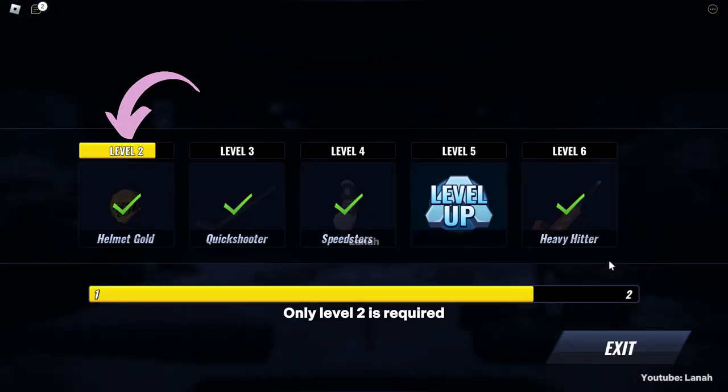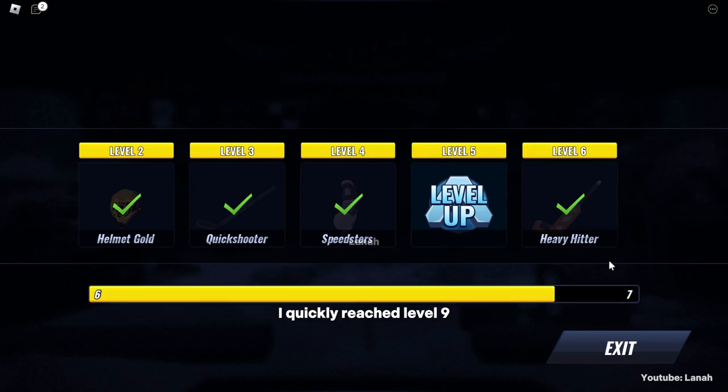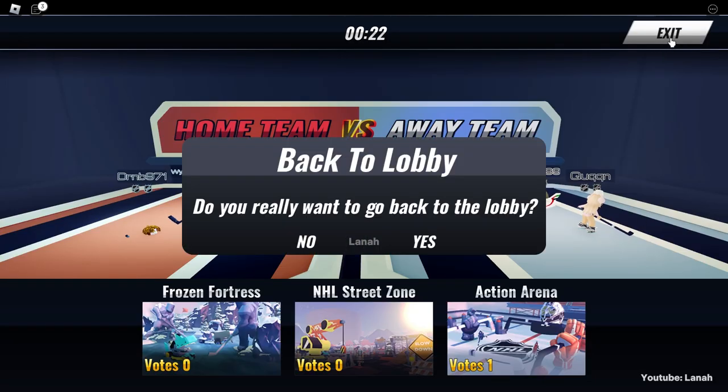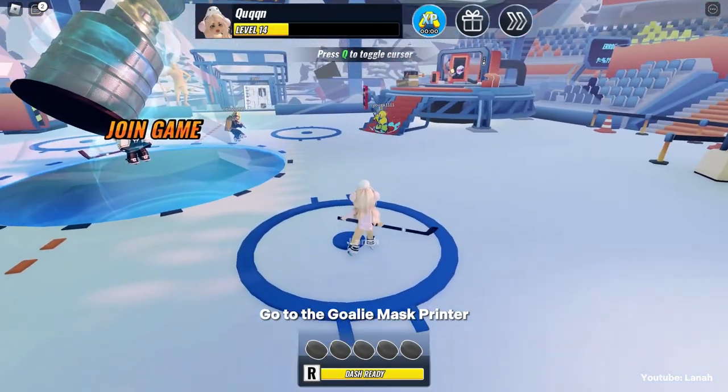Only level 2 is required to unlock the helmet goal. And as you can see, I quickly reached level 9. Now go back to the lobby. Go to the goalie mask printer.